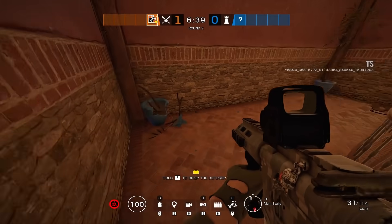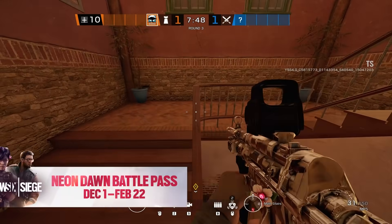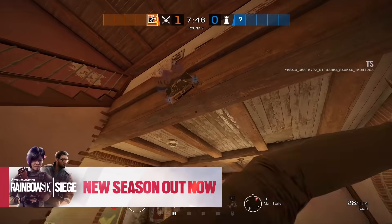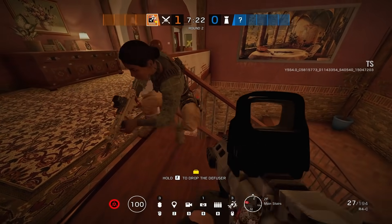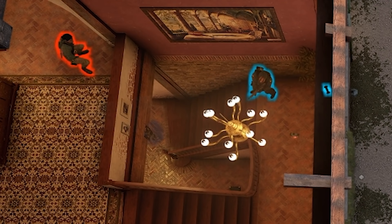Up next we have the most annoying Malusi spot in Siege history. By vaulting over the edge of main stairs on Villa, you can place the wub on the lower edge and make it so high up that it cannot be meleeed. The range is actually insane — even at the top of the stairs it goes about two-thirds of the way across. It's also really loud, so you can take this free kill with a C4, a pre-fire, or any meme kill that you want.